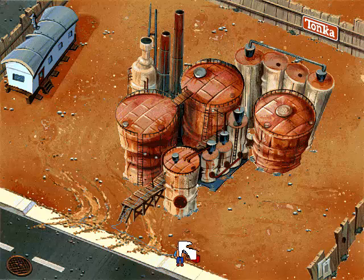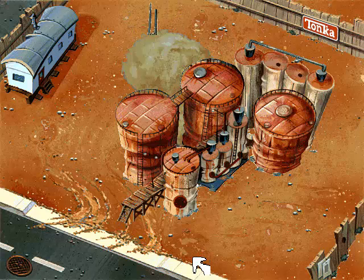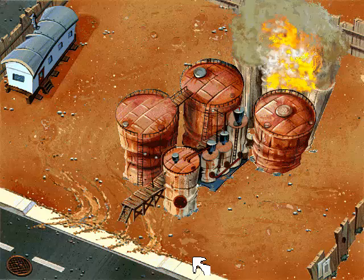Jamal! Step back, builder. We're blowing this trash. Alright. Click on the plunger to let her rip. Alright — first hole! Alright! We're extreme!